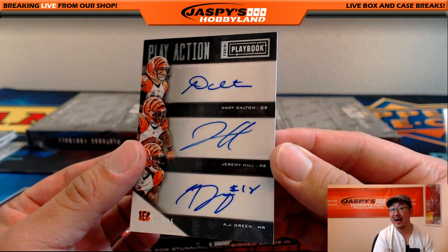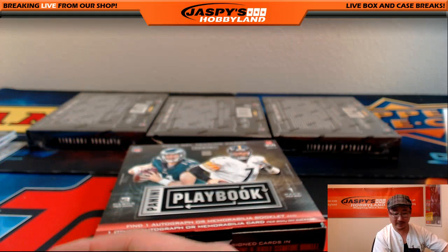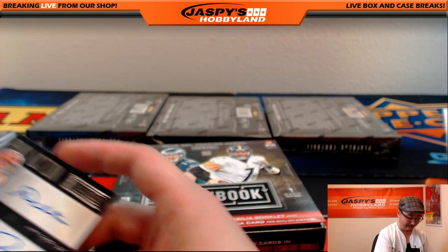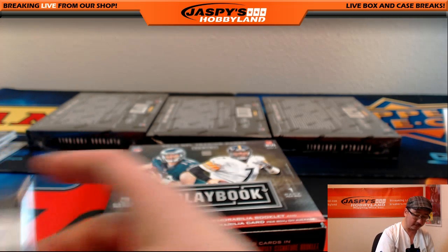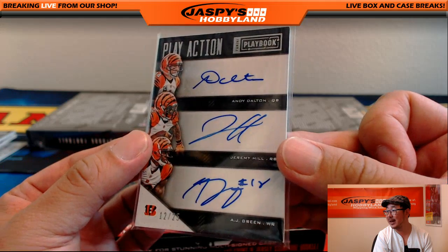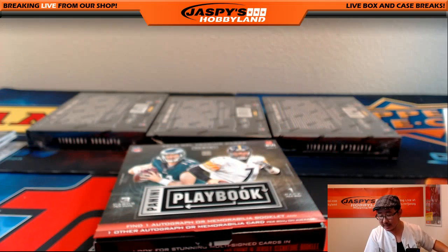And wow! 12 out of 25, triple auto, play action — Andy Dalton, Jeremy Hill, AJ Green. That's a great one for the Bengals. That goes out to Tyler Fry. There it is, Ty. Tyler with the Andy Dalton, Jeremy Hill and AJ Green. 12 out of 25. Triple auto. Nice, Bengals.